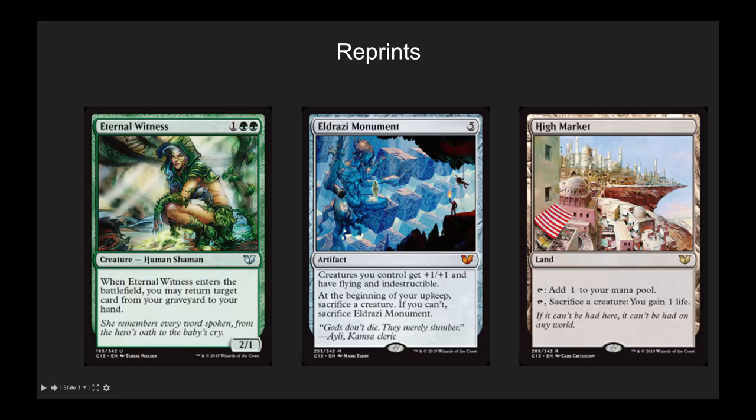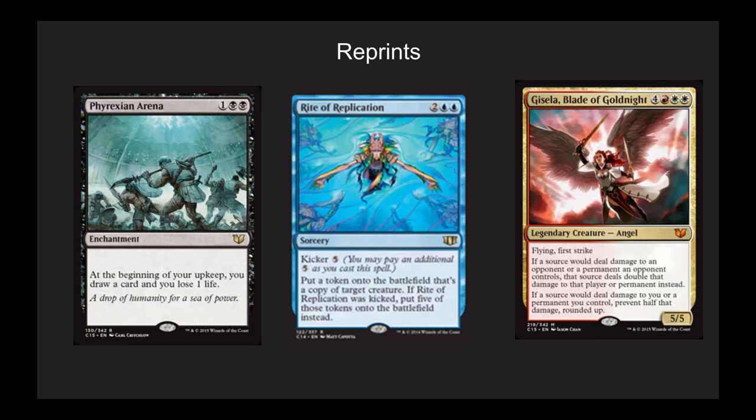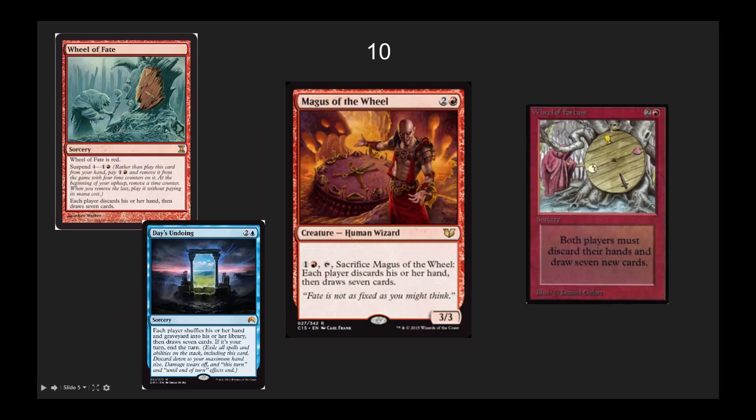There are some great reprints, but this is not going to be focusing on the reprints from a financial perspective. You definitely need to be aware that these cards are dropping pretty quickly. I will cover them in an upcoming finance video. That doesn't mean you should avoid them entirely, though. Cards like Phyrexian Arena and Rite of Replication will be powerhouses for years to come, and I'm happy to start trading for them in the next 30 days after they're a little bit lower in price. Let's jump into the top 10.